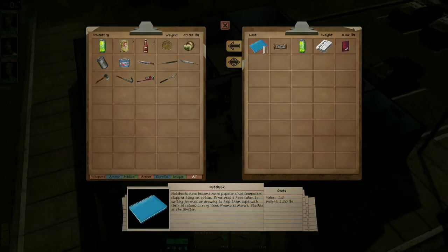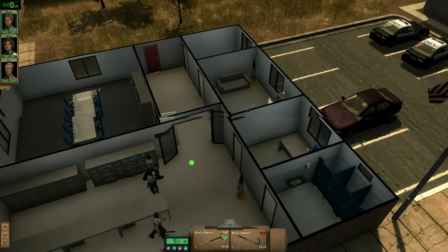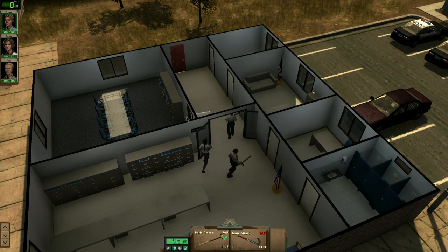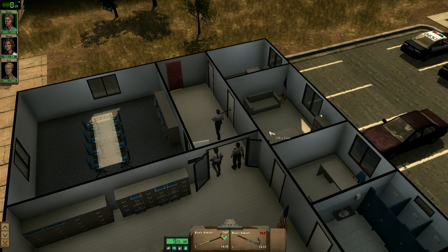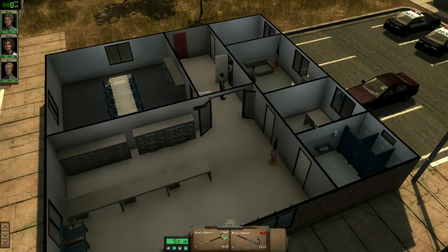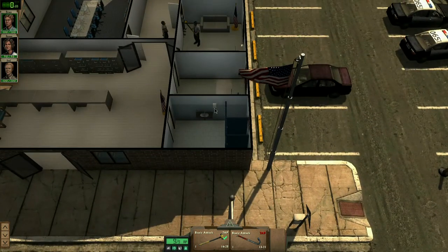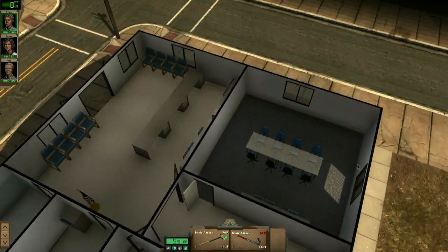So notebooks seem to be important because computers are out of the question now — they rely on notebooks to help with stuff. The ice is a luxury item that promotes morale and gets stocked at the shelter. Pretty much the same with everything. The only things you kind of keep are weapons and ammo. Everything else will be automatically transferred to your shelter storage. That's pretty much it in there, so I'll set out.